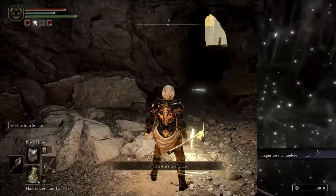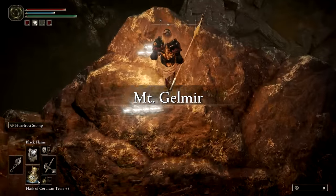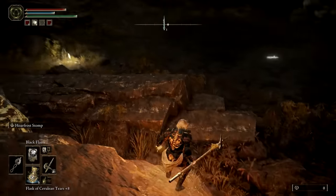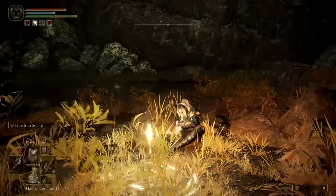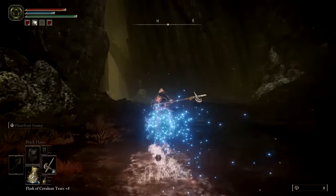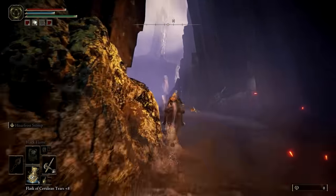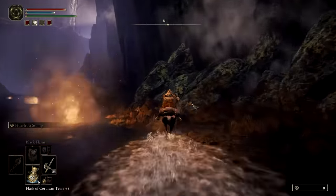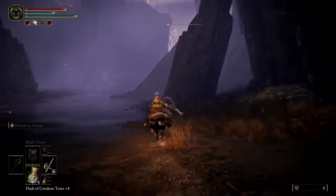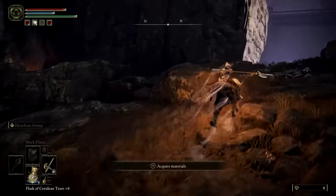Assuming you defeat them, rest at the Site of Grace before heading outside into another new area. Another Site of Grace can be found below, and from there head north down the ravine, avoiding these steam plumes along the way. After a short time traveling, you'll see a flame light up near a rocky alcove.